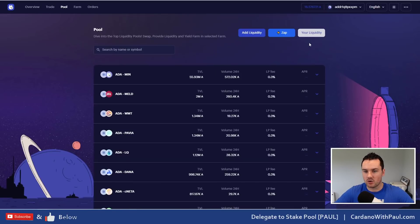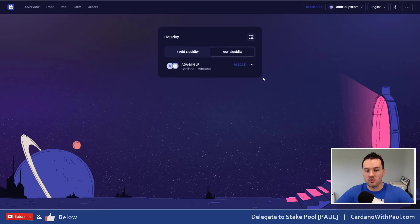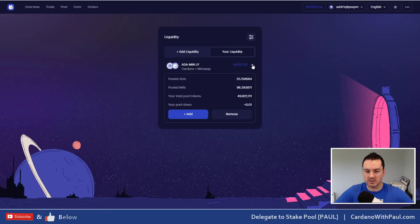The other option on liquidity is the Pool section — you can go to your liquidity there. You have the Zap feature to go straight to it, Add Liquidity, or My Liquidity. When you have liquidity positions, this is where you'll be able to see them and the latest details. I can see on this one I have 25.7 ADA and 96 MIN — this was a test position I put into the LBE.